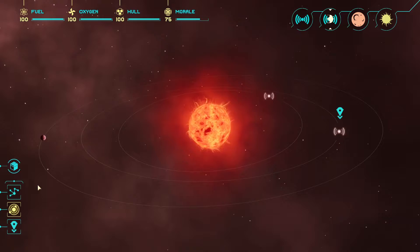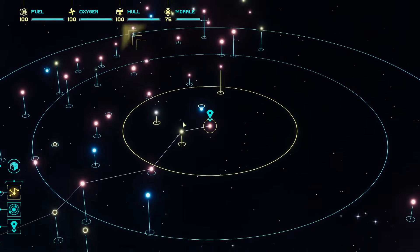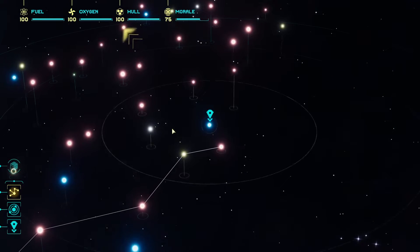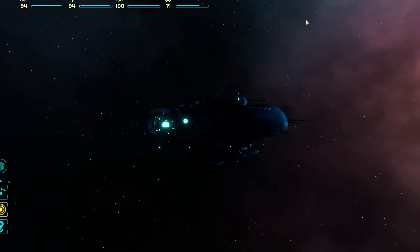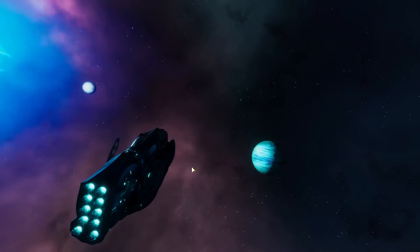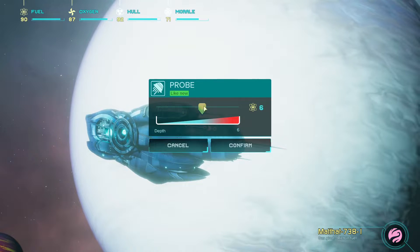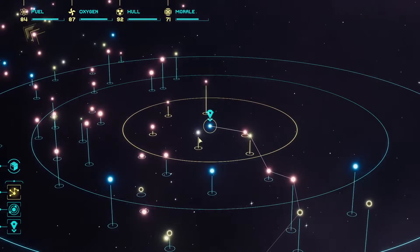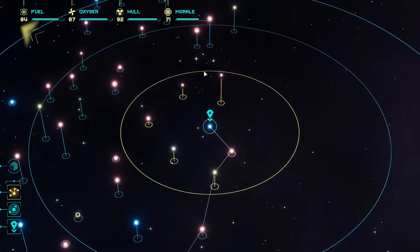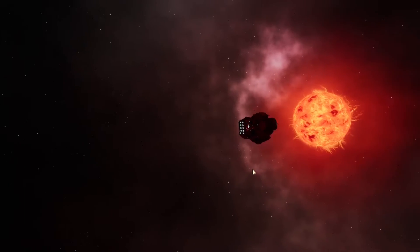We need oxygen — the oxygen's back to 100 but we still need more. I think we're going to carry on a bit further and do a couple more jumps. Oh man, fuel killing me — I really need oxygen. I'll grab this fuel even though I don't really need it. I really like this ship, it looks really cool. I don't think it matters — I'm assuming we'll find other ships along the way. The storage and build capacity is just so much better.